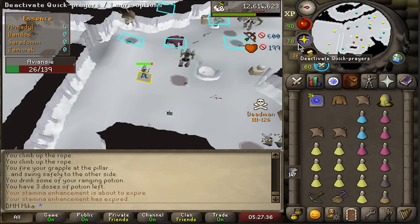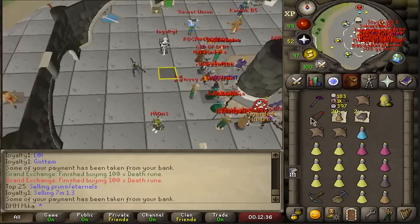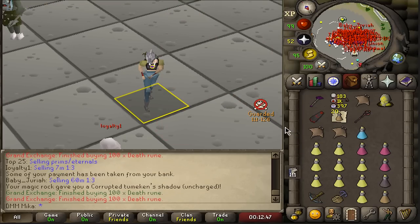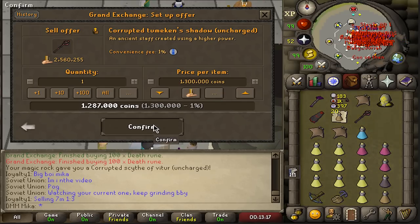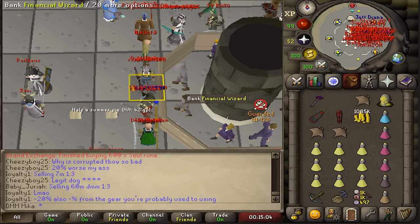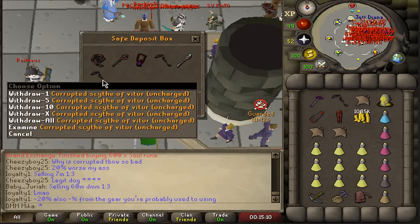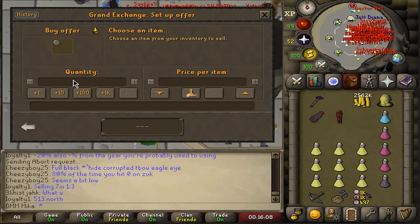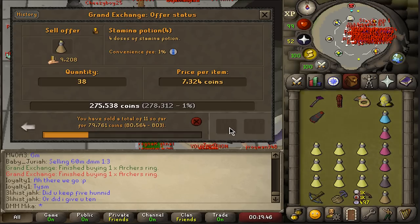I underestimated how long this will take — this will take quite a bit of time. I didn't realize I had two weapon trinkets from the breach — I forgot to open them. Tumaken — good. Scythe — good. Nice little insta sell for 1.3 million. Archer's Ring is super affordable right now, only about 3 million, so it would make sense to sell the scythe. My scythe sold — we now have 2.5 million. Let's see if I can get an Archer's Ring.